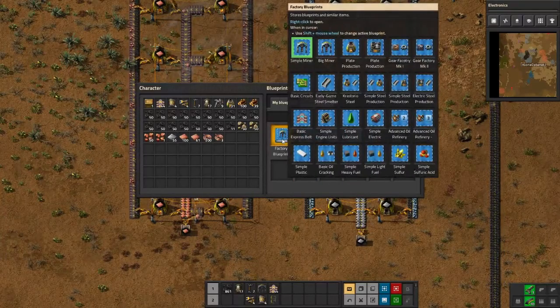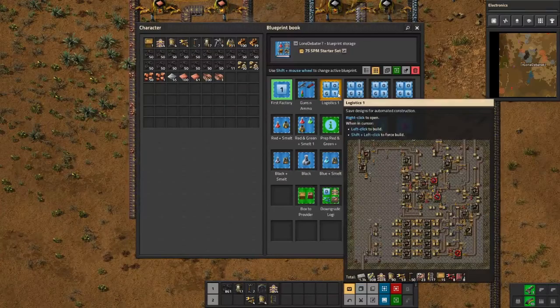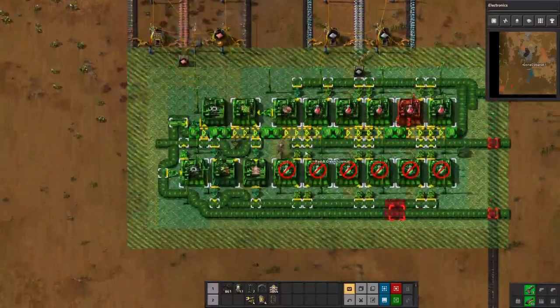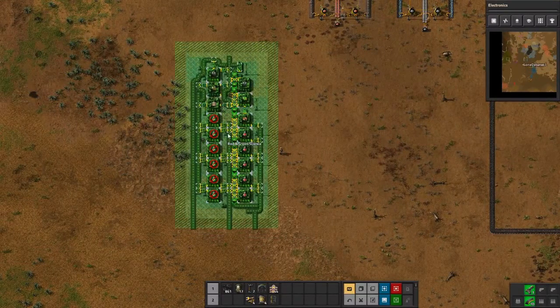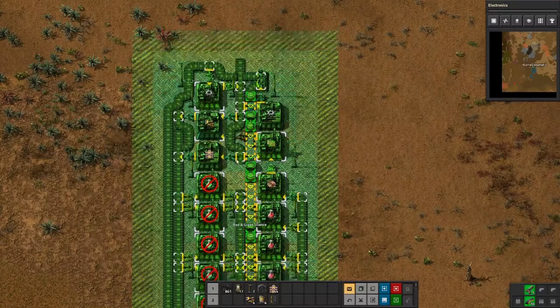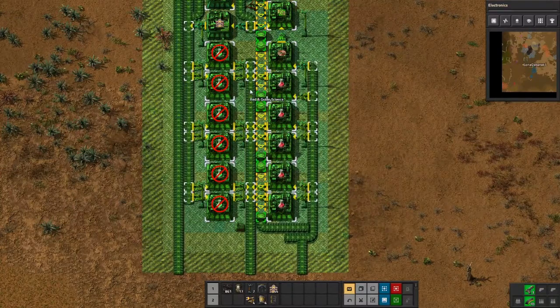We're going to use this blueprint — it builds logistics stuff. Can't do everything out of that yet: red and green science, plus smelt. I really just need red and green science. We can't build everything off this blueprint quite yet because we don't have tier 2 assemblers or green science research done. What you do is take the blueprint and place it where you want the factory to go. It looks like iron goes in from the top and copper goes in from the bottom maybe.